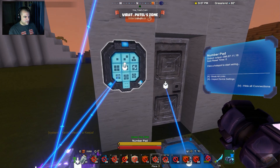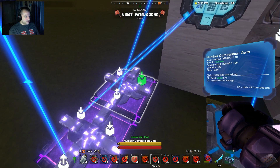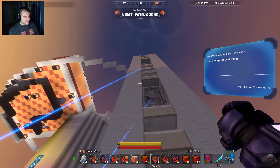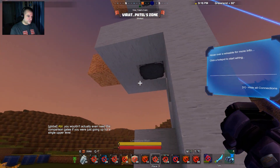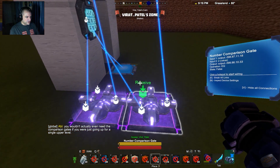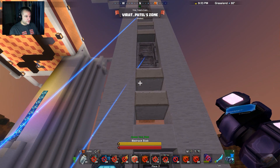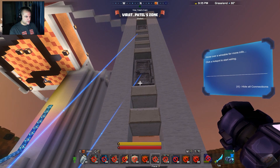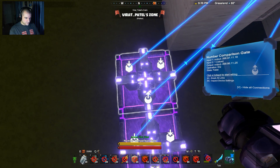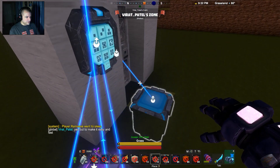The number pad is not set for any delay. What I think he's got set up here is this pressure plate — yes, this pressure plate is linked to the door. So what ends up happening is this number pad will open the door. The number is equal to one, and the output is the door.